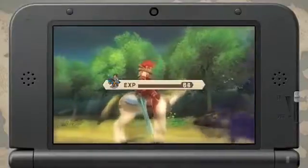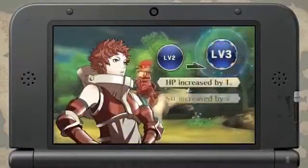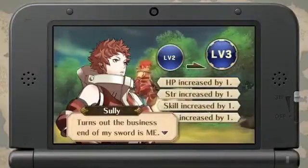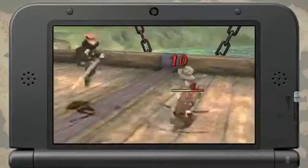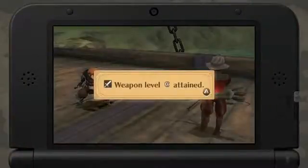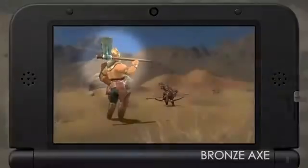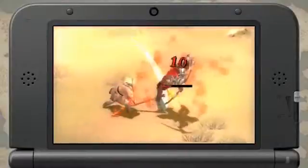Allies earn experience as they fight and battle. Character stats improve when they gain a level. Each weapon type is at different levels. If you keep using the same weapon type, you will gain more skill and learn how to wield higher level weapons.